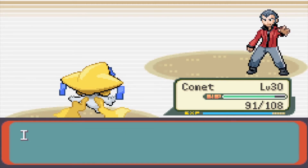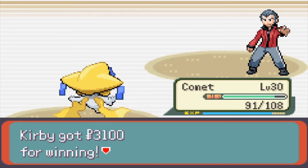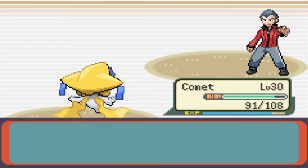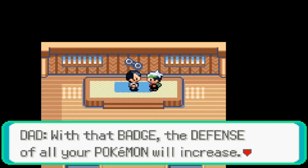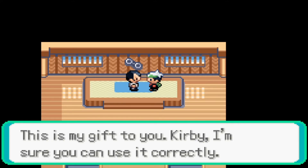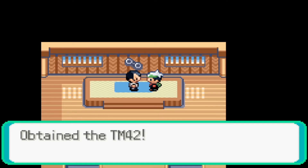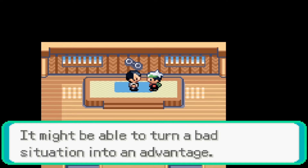I can't believe it — I lost, Kirby! But world of worlds, here, take this. Good gift — 3100 dollars for winning! I will receive the Balance Badge from Dad. With that badge, the Defense of all your Pokemon will increase. Pokemon that know Surf will be able to travel over water. Sorry, this is a gift to you Kirby — DM 42, Attract. Attract?! Are you serious?